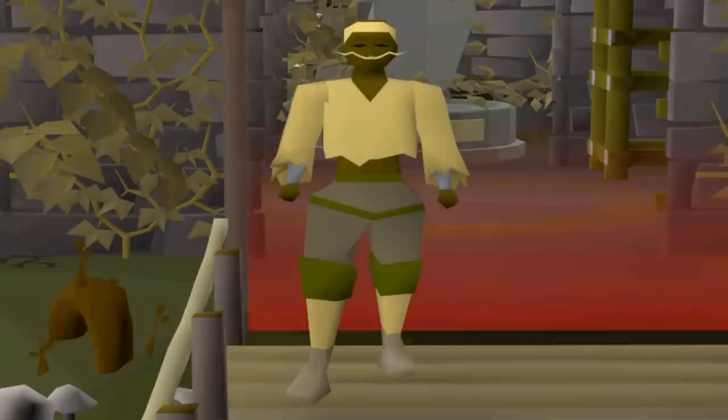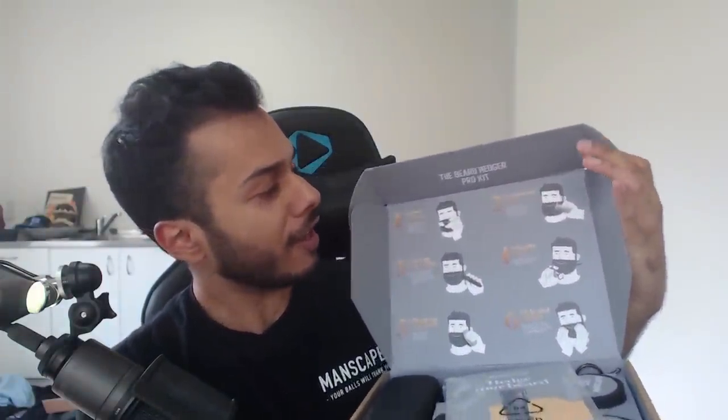Today's video is brought to you by Manscaped. About 5 months ago, I decided to stop having a baby face and actually grow out my beard a bit, and I had no idea what to do. I've never grown a beard before, so I got Manscaped to send me their Beard Hedger Kit, and here I am, still trimming it to this day. They actually just sent me another package today, which is their Beard Hedger Pro Kit, so I'm gonna show you guys what's in it. You can go to manscaped.com and use code DITTER20 for 20% off and free shipping.